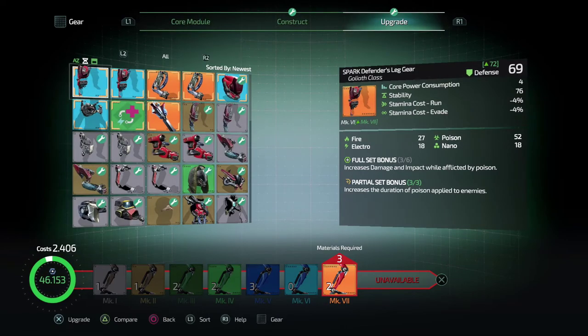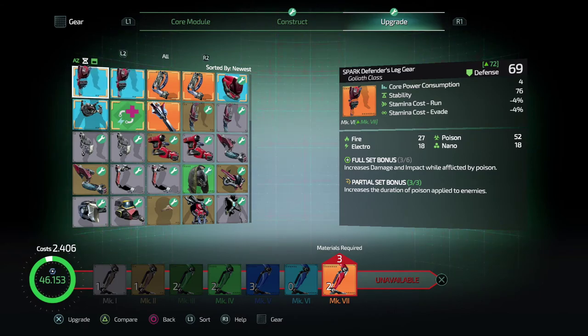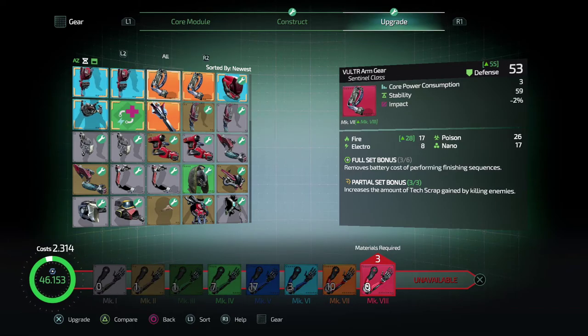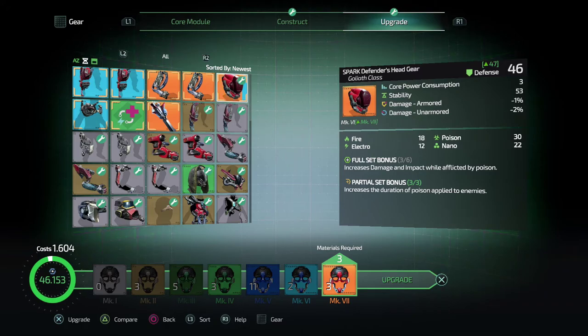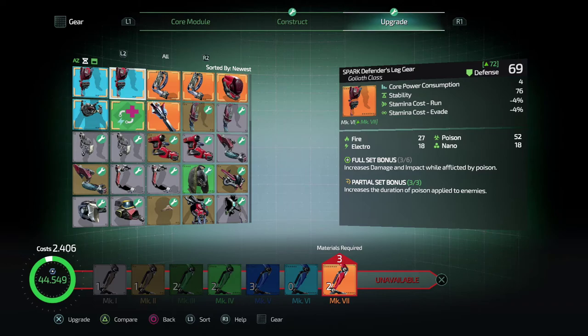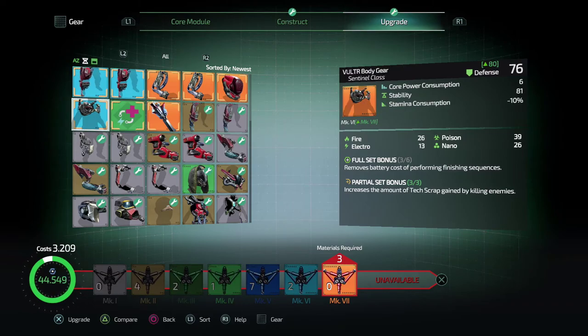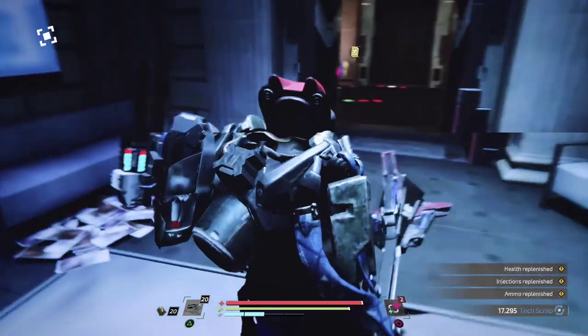I don't feel like I've got anything to upgrade. We could probably do a little bit of grinding to bring everything up to orange level, which might be a good thing to do. We've been going for arms and weapons, and we've done the head. I feel like we can go back and do some legs and a chest - we need three chest pieces and four leg pieces.